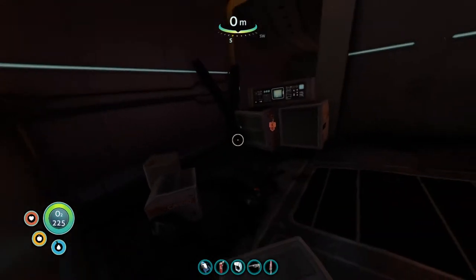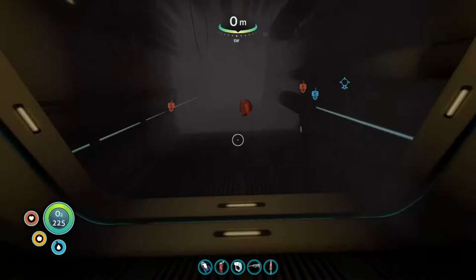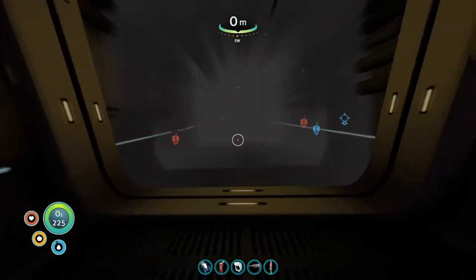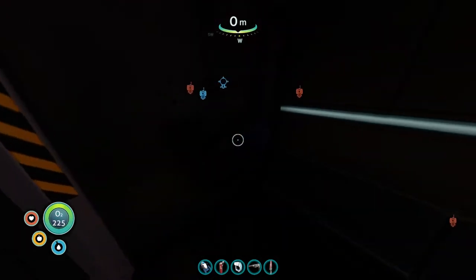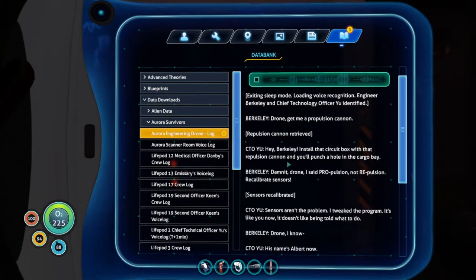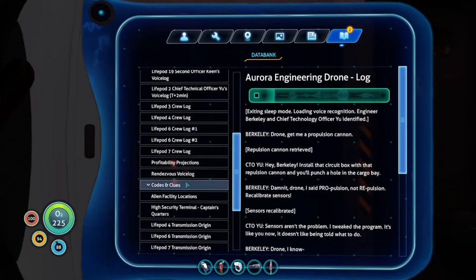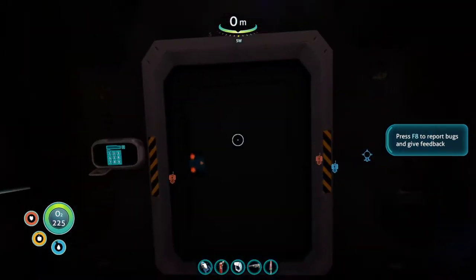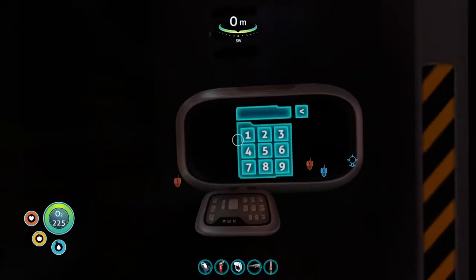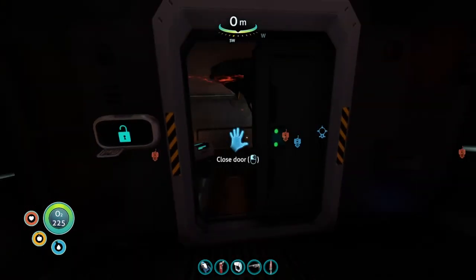Oh! Look at that, we did it — frickin' parkour board over. There's a code! Exiting sleep mode, loading voice recognition. Engineer Barkley, chief technology officer identified. Drone, get me a propulsion cannon. Oh, there's a code: 1, 4, 5, 4. Repulsion cannon retrieved. Hey Berkeley, install that circuit box with that repulsion cannon and he'll punch a hole in the cargo bay. I said propulsion, not repulsion. Nice.